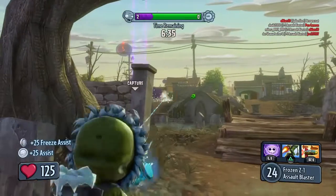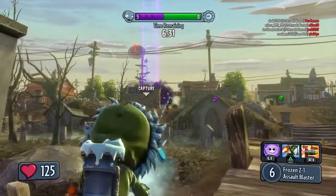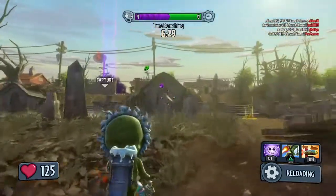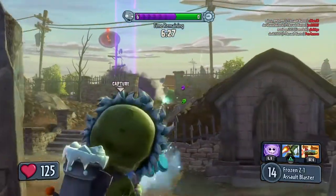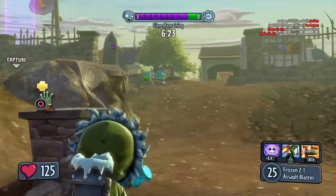And also if you don't finish him off with this rapid fire, I guess you've got freeze assist there. If you don't finish them off with the rapid fire, they get frozen to the ground and when they're frozen to the ground they can't move, so you can just quickly reload and finish them off. We're going to see if we can demonstrate that and show you how it's done.